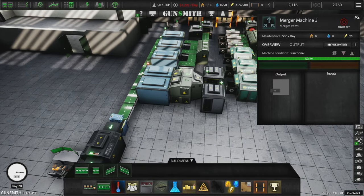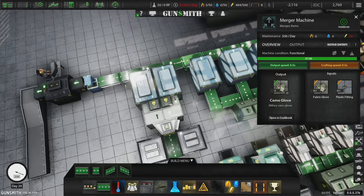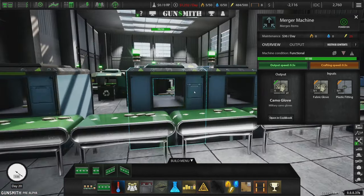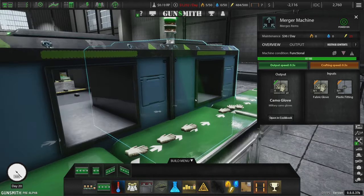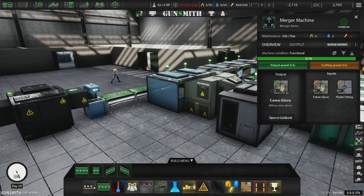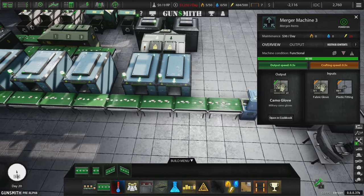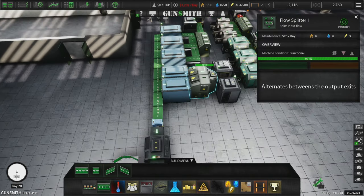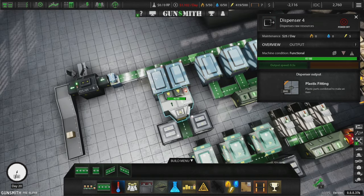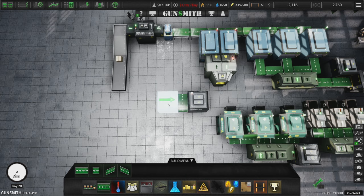Now we're at 459. Merger machine, you're making camo gloves. Power it on — I don't know why you're off still. There we go, everything should be on. Now we should be making even more. I want to double check and make sure we're not getting a ton of spillage. It looks like they are getting the product in — but it's not outputting anything. I think this is getting spillage. Yeah, I think this is spillage. Power these things down.